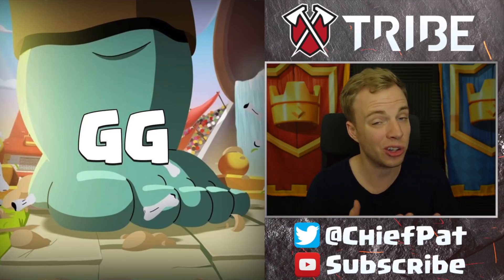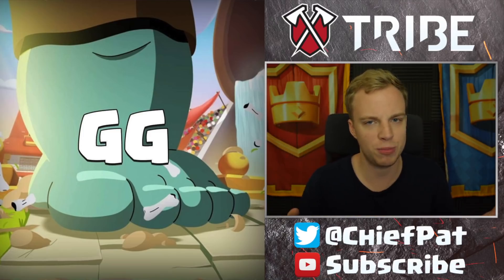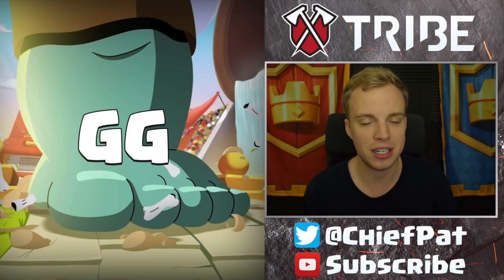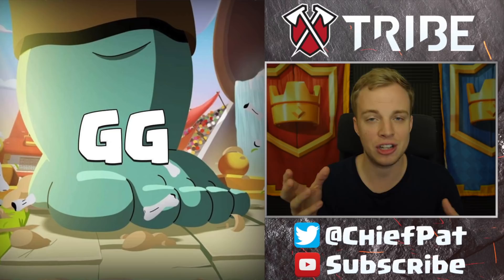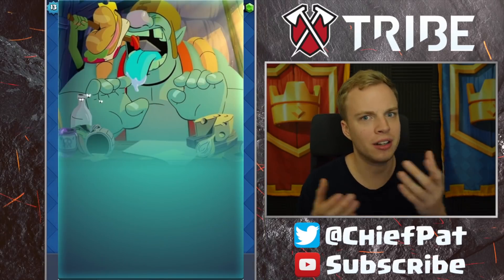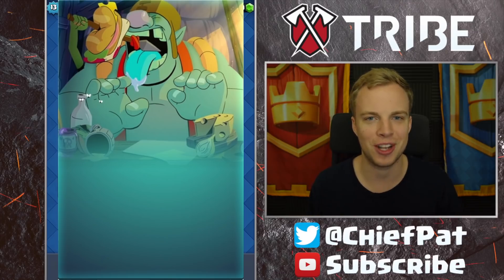Image number one was posted by Supercell earlier today, and it has this big ol' goblin foot that says GG on top of it. A lot of people were speculating — it's pretty obvious from the little pants the goblin wears and the goblin-colored foot. And if you take a look at this leaked image right here, you can clearly see there's a gigantic goblin and it matches up with the previous image. I still don't know if it's gonna be called Goblin Giant or Giant Goblin.